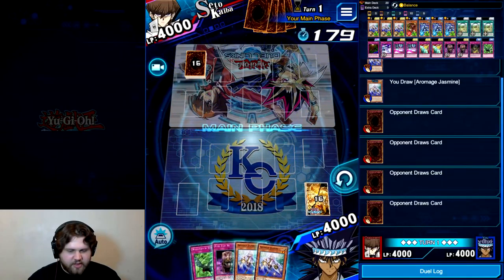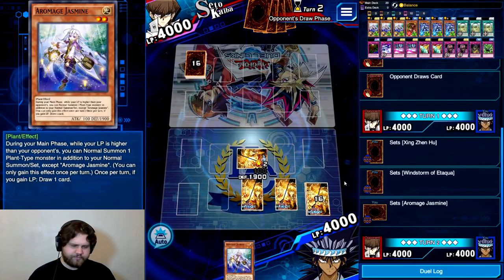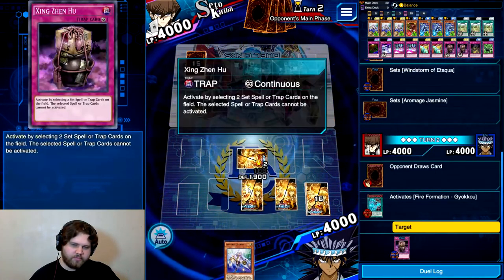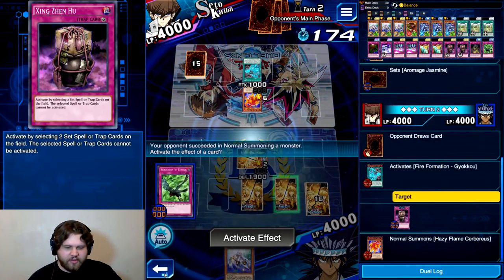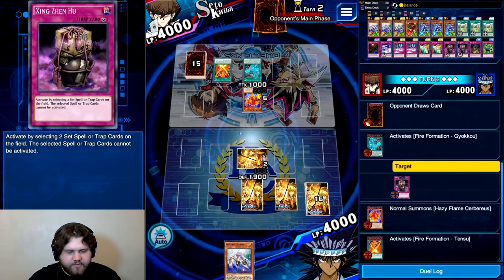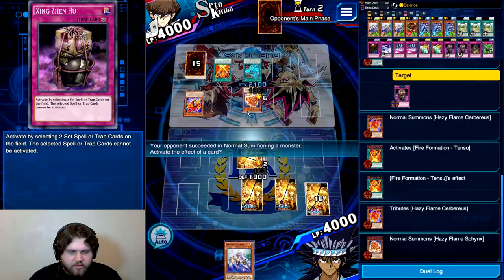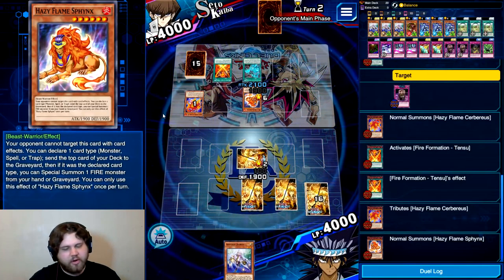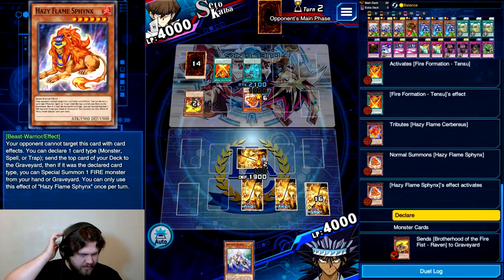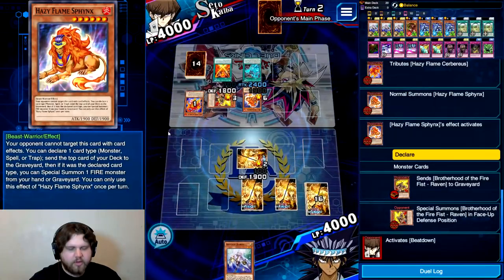Balance. He's playing something with Beatdown. I'll set this Jasmine — I need an Aroma Garden. I'm currently leaning more towards Restart instead of playing with Balance, because you can at least put your hand back and draw into an Aroma Garden potentially. You're not playing an Aroma strat, so you're going to call Monster probably. If you call anything other than Monster, you're a cheater. Monster — cool, so he gets his Cerberus back for free. Oh, he got back Raven. Odd choice, but okay.